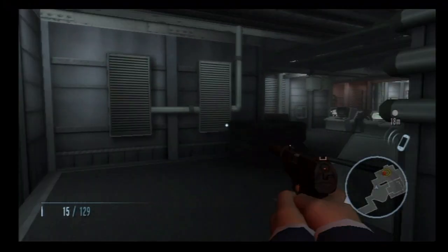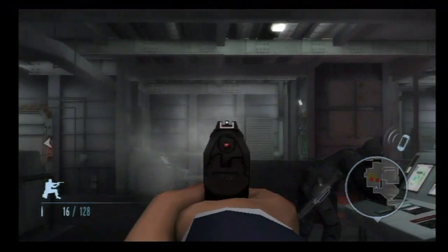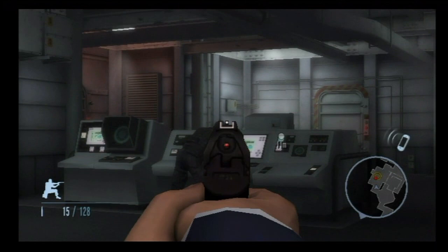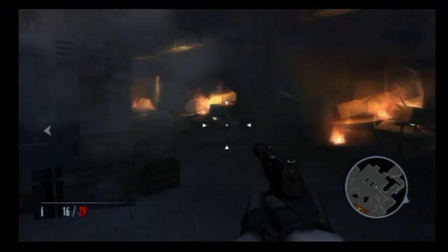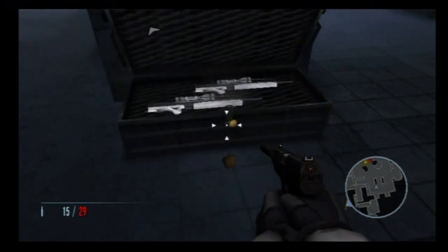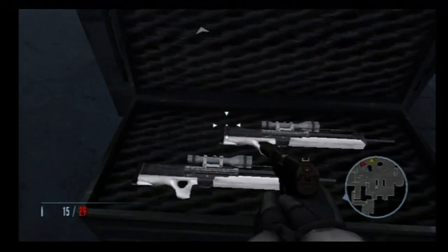Getting back to the single player, sometimes the AI can be pretty stupid. Take this scene for example — I just offed his buddy and the guard didn't even notice a thing. What's funny is sometimes the game goes in reverse where guards can hear a pin drop from nowhere nearby. Like, knocking a lock off a case is going to alert all the enemies and set off the alarms in the base. That wouldn't happen.